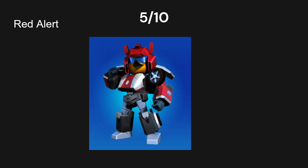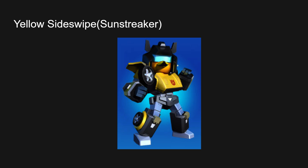Next up we have Yellow Sideswipe — also Sunstreaker. This is Sideswipe's twin in case that wasn't obvious. I think you've shown Sunstreaker before, when I asked if there were any other yellow Transformers besides Bumblebee. Sunstreaker's head is actually different from Sideswipe's but they just got lazy and splashed yellow and called it done. There isn't much uniqueness to it. The colors do work well though, so I'm gonna give it a 6 out of 10. Maybe if they changed the head model a bit it'd be more, but other than that it's just copy-paste.